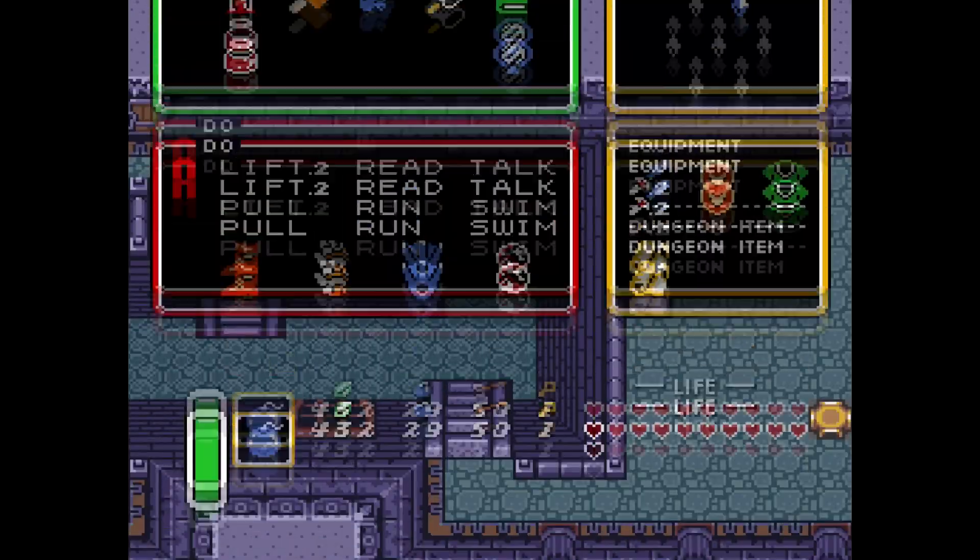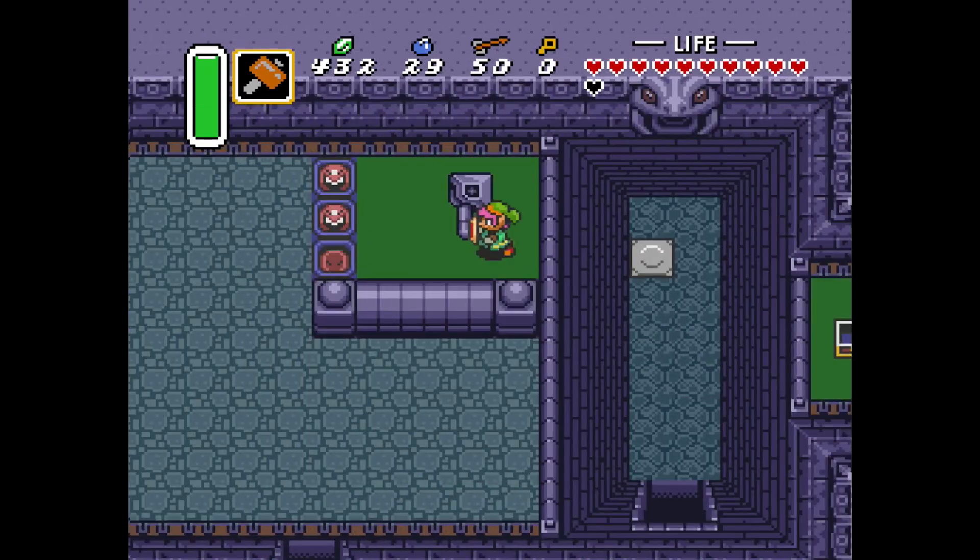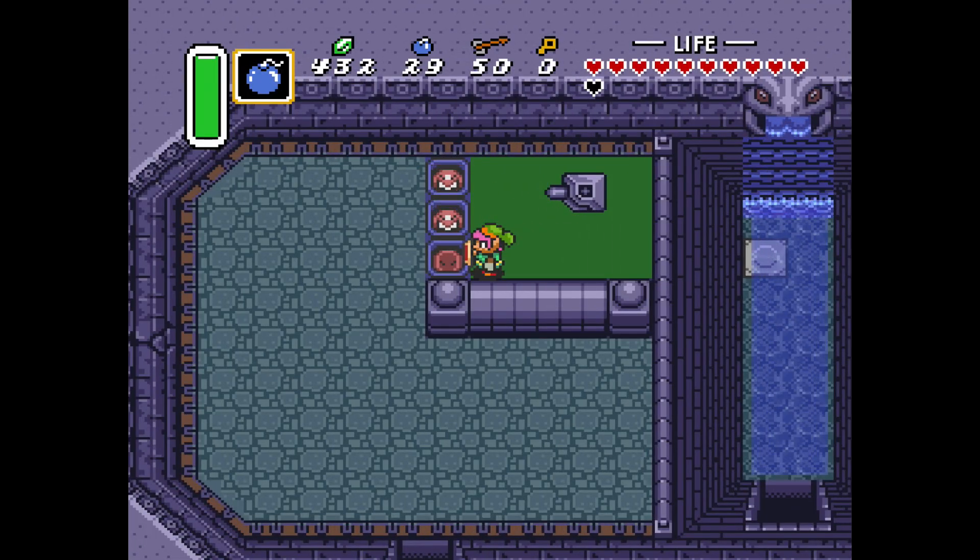Maybe the best thing to start with is what I think is probably the first case of a water dungeon in the series, which is the Swamp Palace. I thought you were going to say the Ocean Palace from Adventure of Link, or Island Palace. There are like three island/water/ocean ones, but there's no water mechanic in any of those dungeons — they haven't fully gotten there. The Swamp Palace in A Link to the Past is really where water as a mechanic first kicks off.